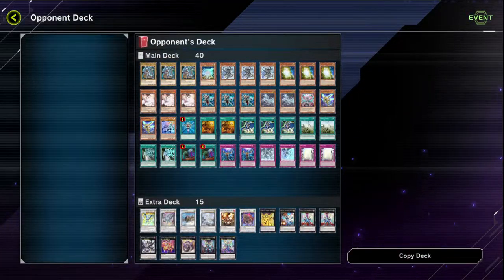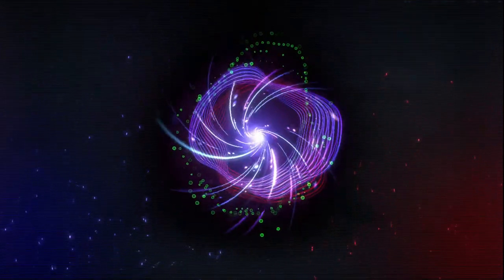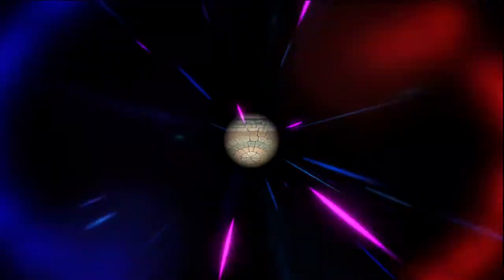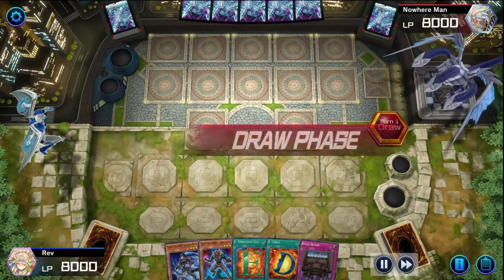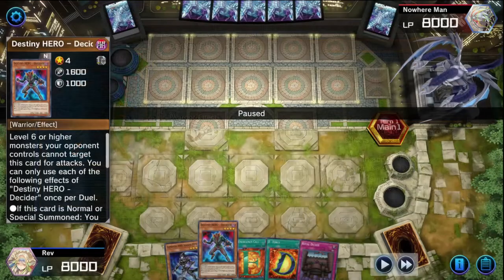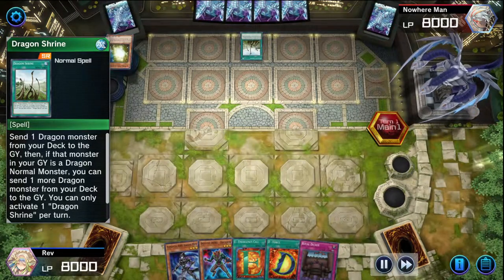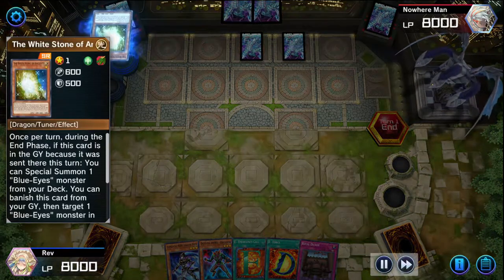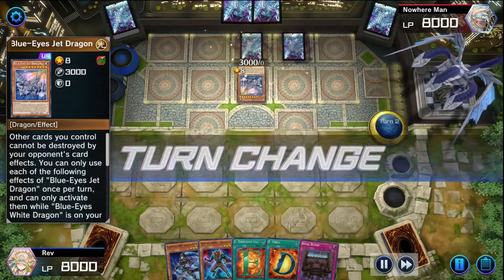Same deck, same opponent - the second I surrendered I went back in and surprise surprise, it's the same person. I'm like 'great, I'm going to get Blue Eyes again.' But this time it was a different outcome. I opened with Shadow Mist, Decider, Emergency Call, D-Force, and Royal Decree. I think I also reformatted my deck - I added Plasma. He goes first and gets his Jet Synchro Dragon out with two set cards, and I'm pretty sure one of them is True Light.